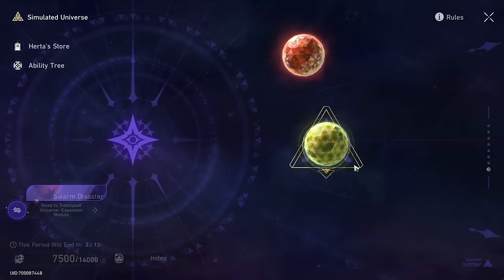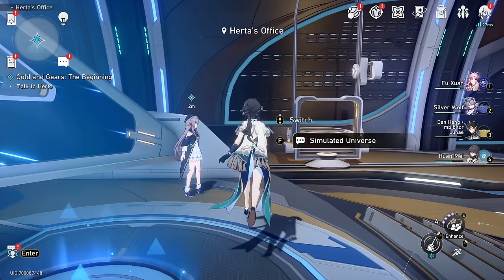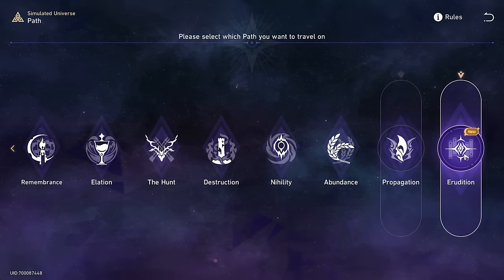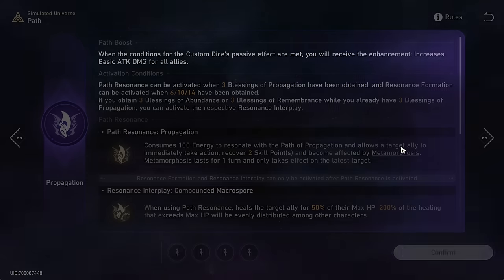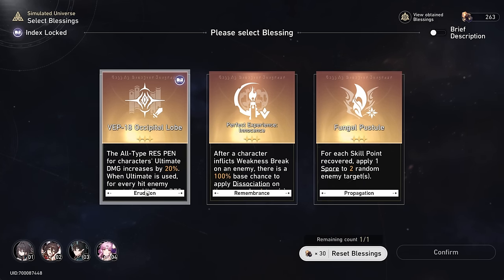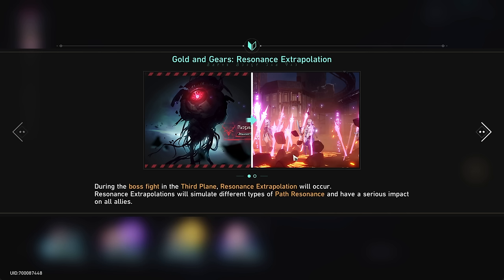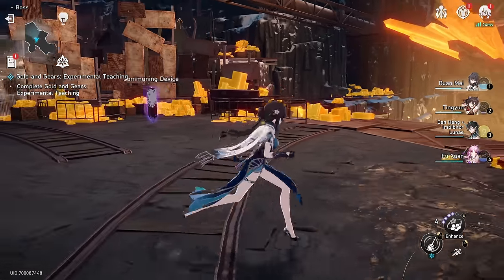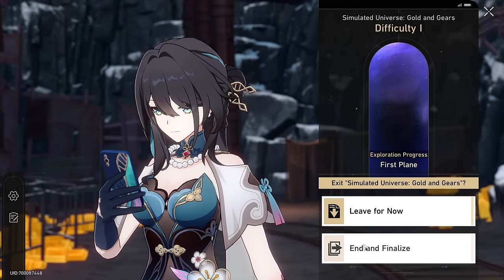We do have some new Simulated Universe stuff — the Gold and Gears. I've heard this was kind of a nightmare. We might give that a little look, along with the new Erudition path which is really great for Genti havers. We'll probably just stick with Imbibitor for now since I'm most used to him. I'm not sure I can really show much here and I didn't really want to turn this into a Gold and Gears let's play, so we're going to go ahead and end that.